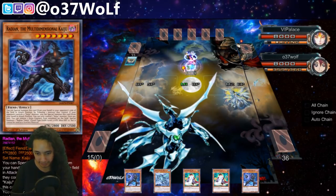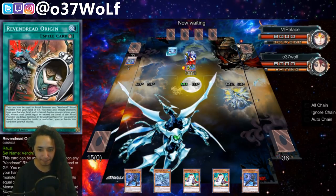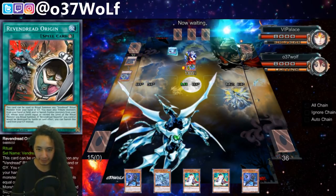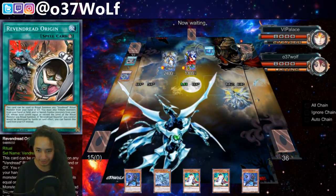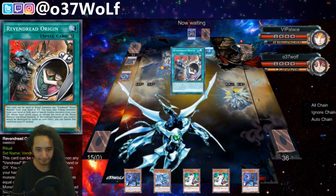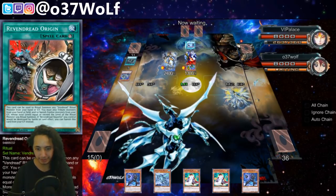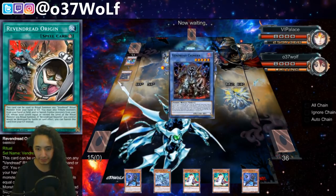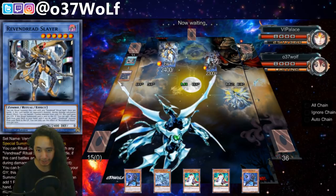Oh, Vendread! Here we go — Uni-Zombie. What's he gonna pitch? What the heck is that? Here we go — bring out his boss monster, his interaction. It's just gonna get Kaiju'd. Add a level seven ritual — what the heck is that gonna do? Oh, isn't it Relinquished or something? You can use the tribute requirements.